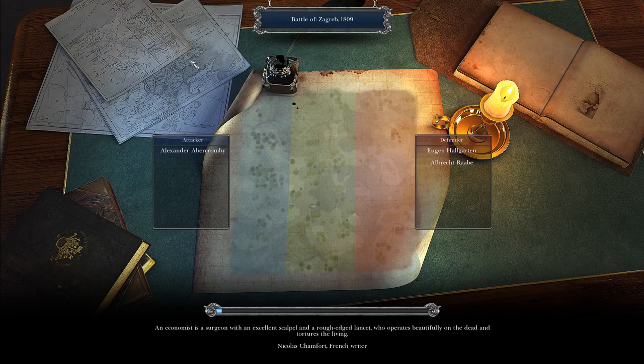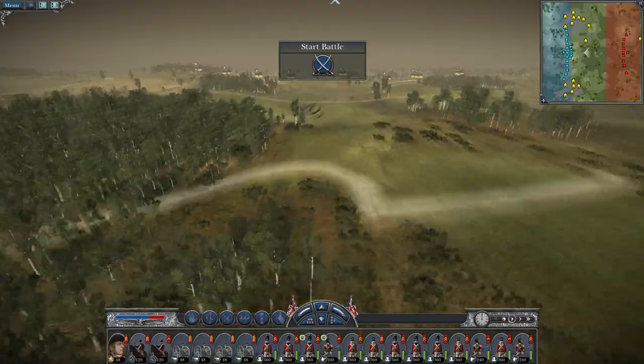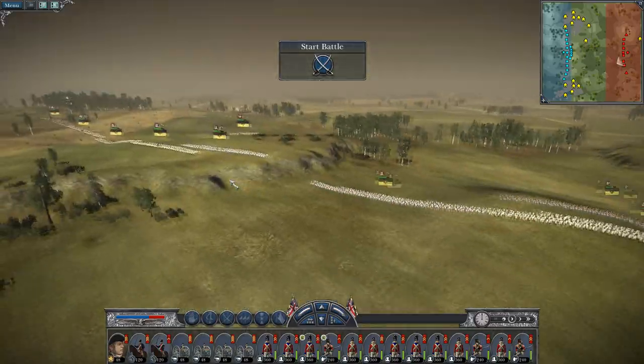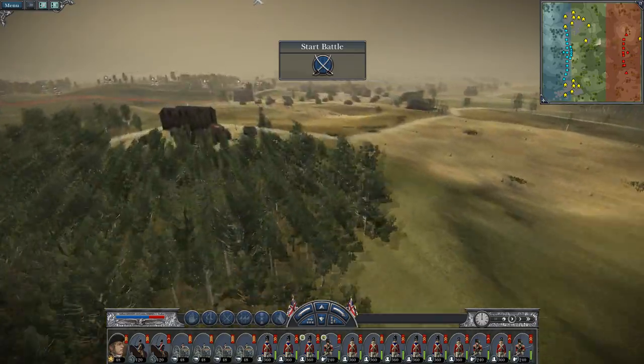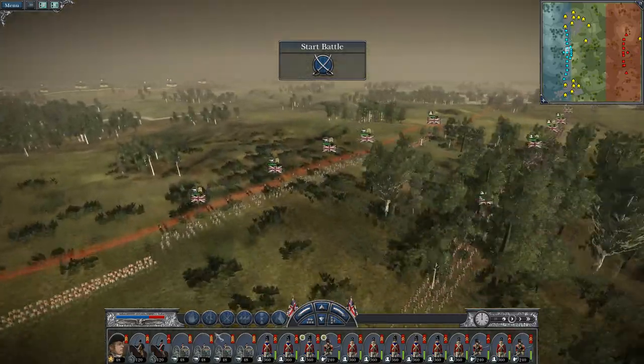We'll drive another dagger into the heart of the Austrians, particularly in the Balkans. I've noticed there's an Austrian army back up in Europe which needs to be taken care of — probably one of these armies moving south will move west instead. It'll be interesting to see where they go. We're attacking Zagreb and we get this lovely commanding hill position.